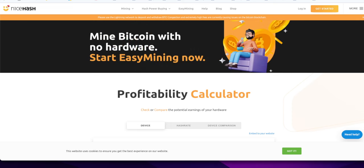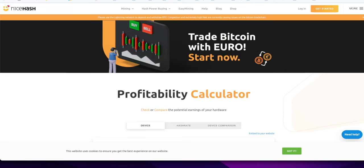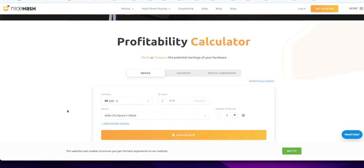I do like this nice hash profitability calculator. Go to it. You can put in your hardware, you can put in your electricity cost and you can get an idea what it is currently at, and you can compare it to what actually is being produced by your rig. So if you think your hash rate is high, low, or something isn't working, you can compare your NiceHash dashboard on your rig to what the profitability calculator is displaying for that day.